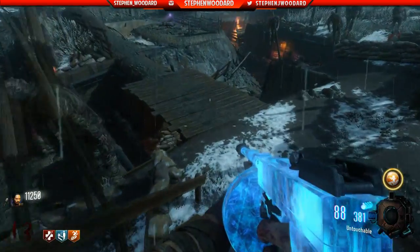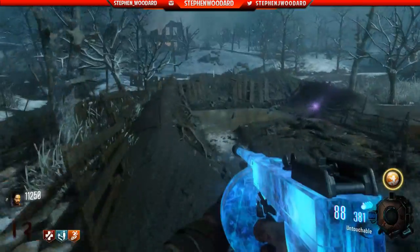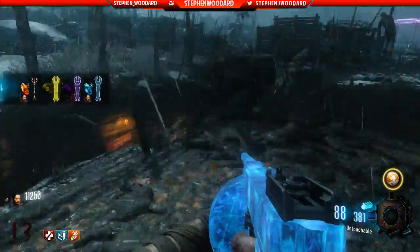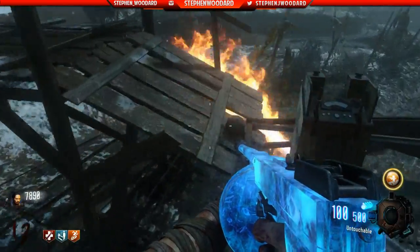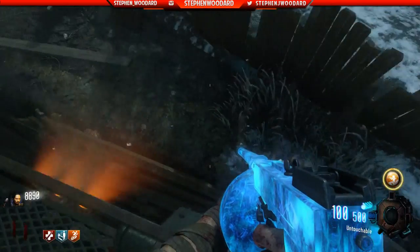Now on to the lightning staff. For all the lightning staff pieces, you have to ride the tank around the map a couple of times. The first piece is on your right next to Gen 2. The second is on your left in mid-map near the excavation site. And the third is on the way back toward the church. And no, I didn't forget about the disc.